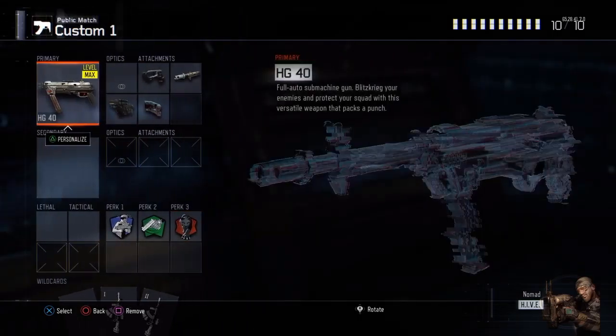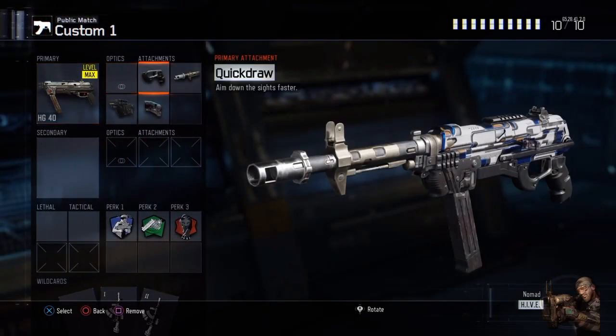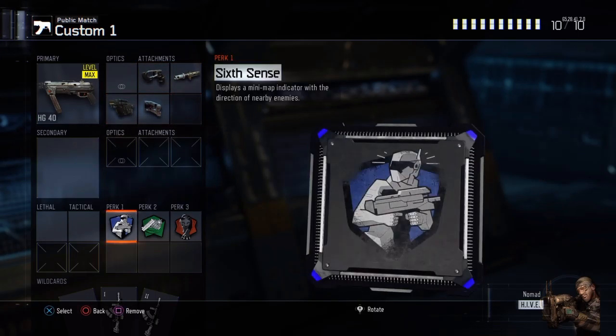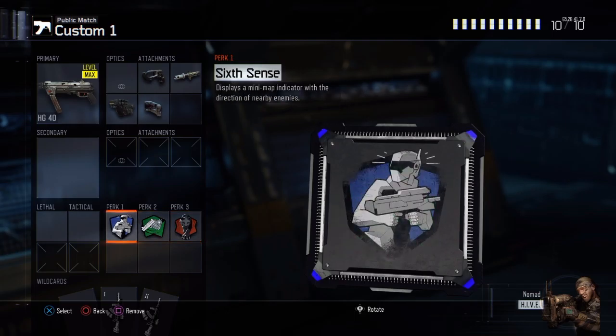You guys can take a quick look at what I'm using on the screen. I believe I'm using long barrel, quick draw, rapid fire, and grip. The perks I'm using are pretty standard — I always use six hands, fast hands, and dead silence.